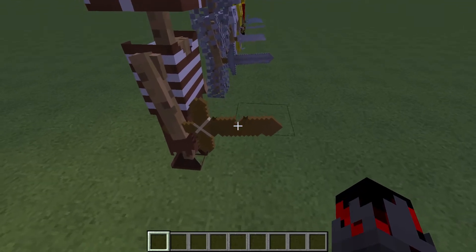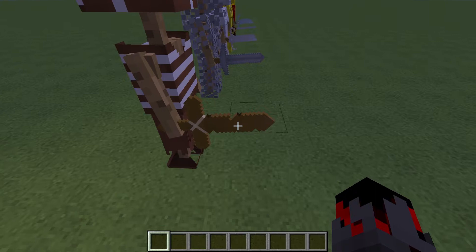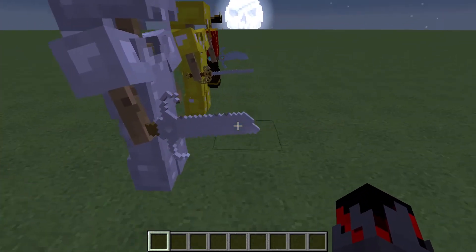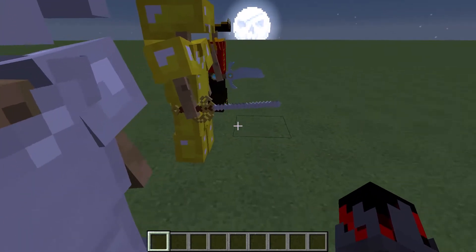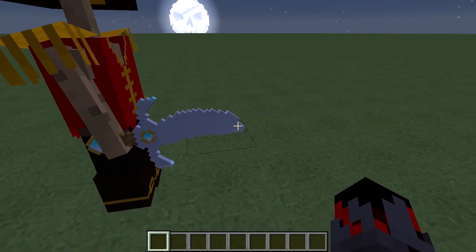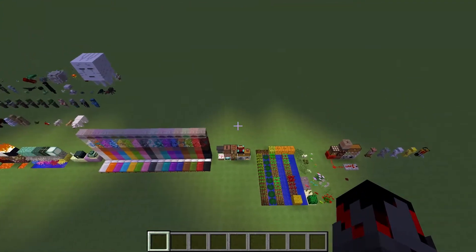And the swords: this wooden sword is kind of rough, stone is a little bit rough too, iron is more like sleek. And here we have a golden rapier and a diamond cutlass. That's all I have for now. Alright, bye.